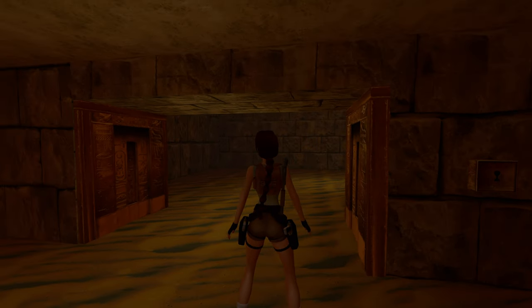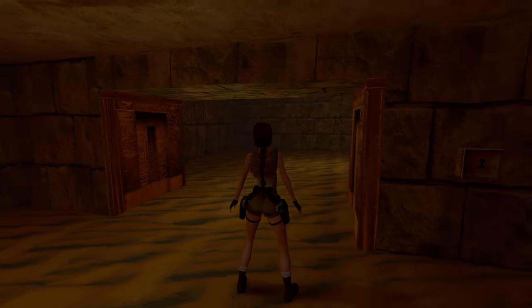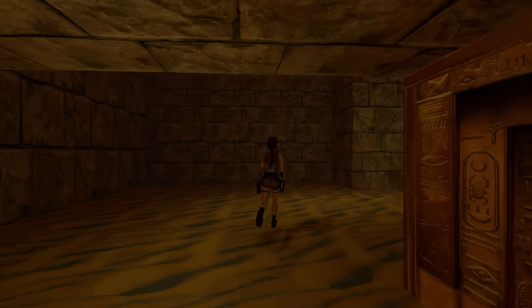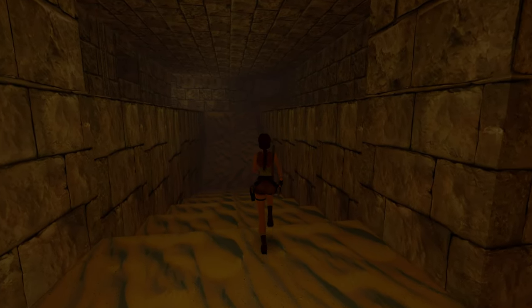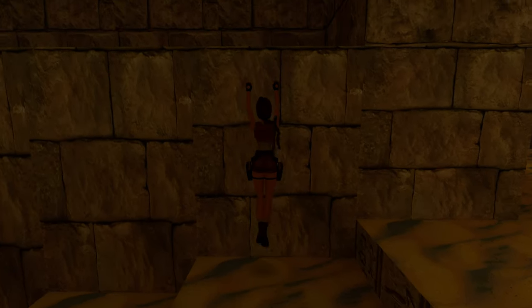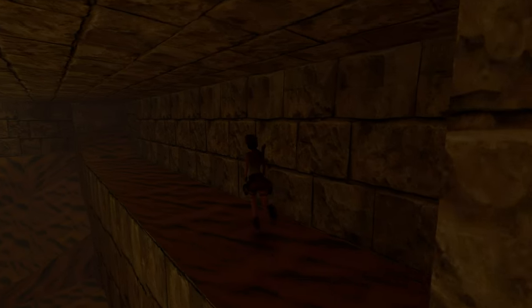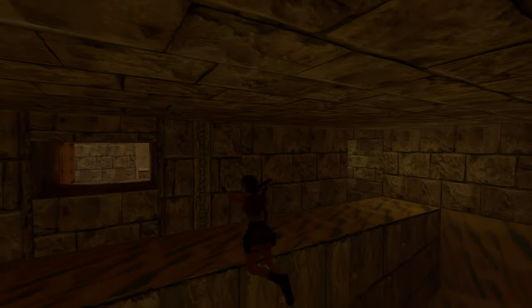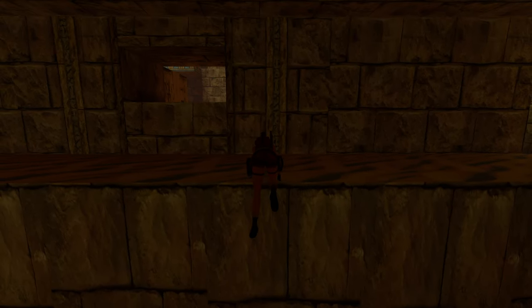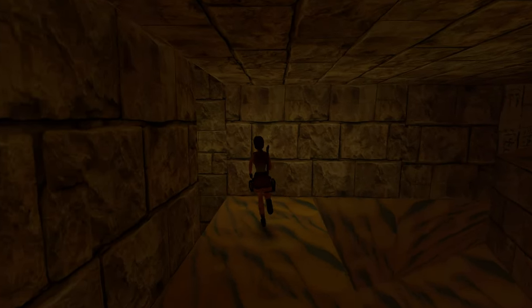We return for our second Egyptian level, the Obelisk of Khmun, level 11. We follow the guide of a supernatural vision that Lara received when she put together the two pieces of the Scion, which she now has. This vision pointed to the location of the third piece of the Scion, and it is somewhere in and around this city obelisk complex.